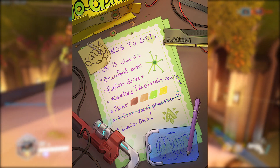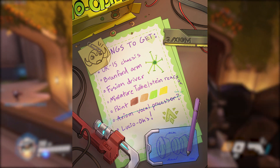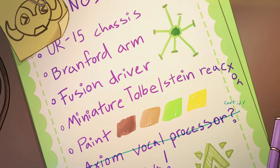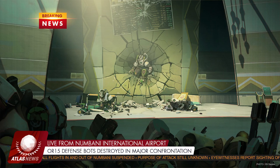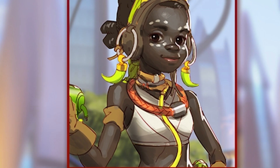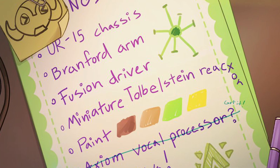The first thing on her to-do list is to get an OR-15 chassis, which is interesting since she was the one that took the image the other day where all the OR-15s had to be destroyed when the Numbani airport got attacked. Therefore she's probably going to have one now, depending on the timeline of when the image was taken. The next two things — the Branford arm and the fusion driver — not so sure about, but one image from the other day was her holding what looked like a battery or some kind of energy supply, maybe used to power whatever she's creating.